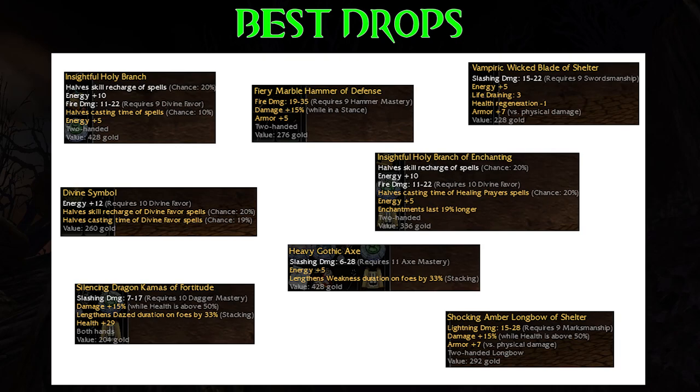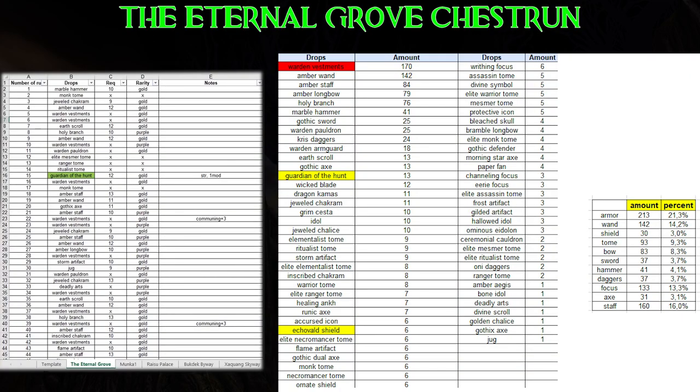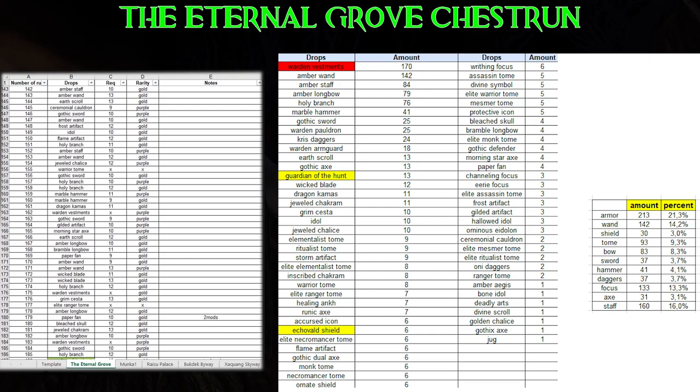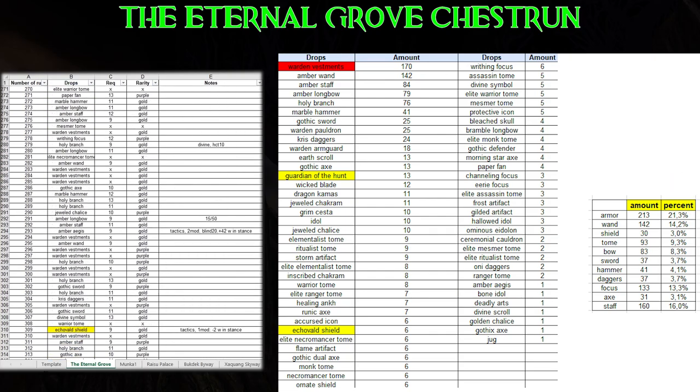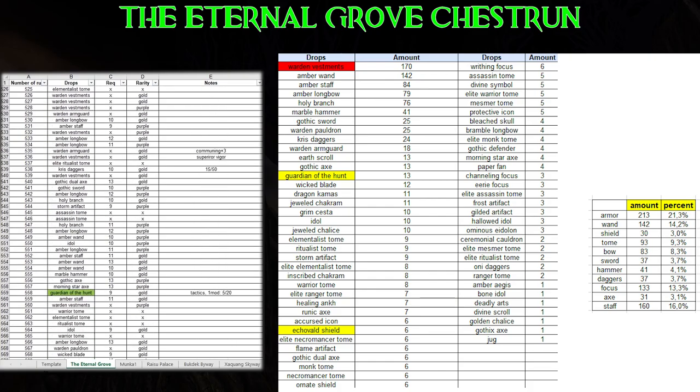I got some Holy Branches with 20% half-casting times, some caster-modded or 15/-50 martial weapons, a perfect Amber Longbow, but nothing too valuable. This is how chest running works — ups and downs like a roller coaster, this time I wasn't that lucky. Good news: compared to Pongmei Valley, I got much more Echo Wall Shields and Guardians of the Hunt, so if you fancy these skins and want a nice old-school version of them, Eternal Grove is a great place for them. The main problem visible in the drop list, at least for most chest runners, is the high number of Warden armor pieces. You can get superior vigors or other runes from them, but they decrease the chance for other rare skins like Echo Walls, and that's the reason people dislike them.